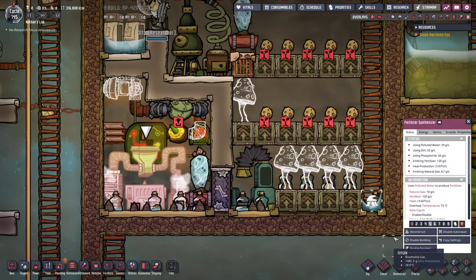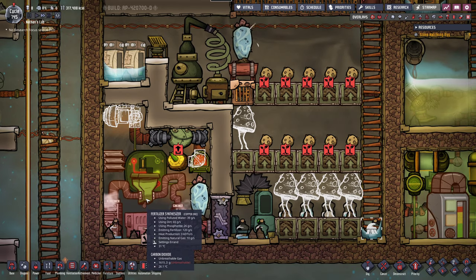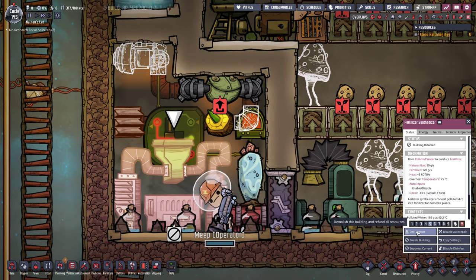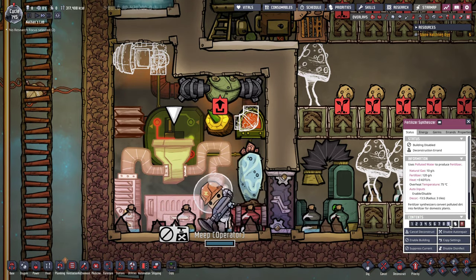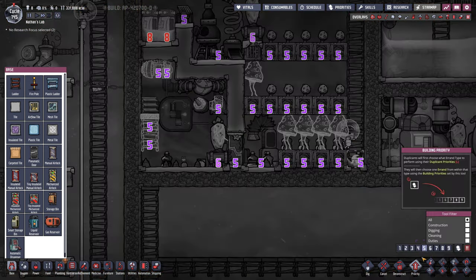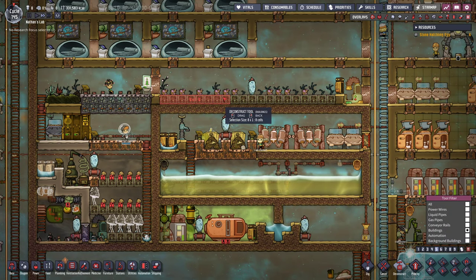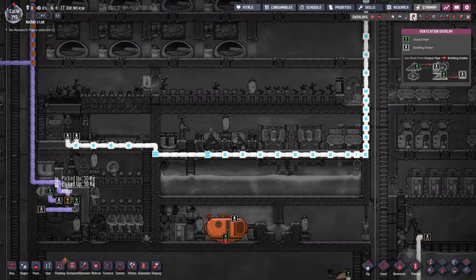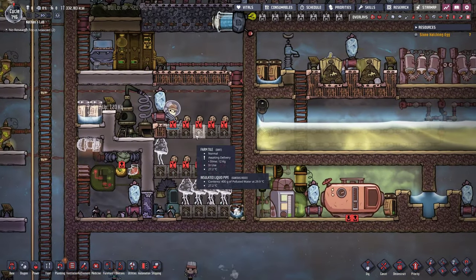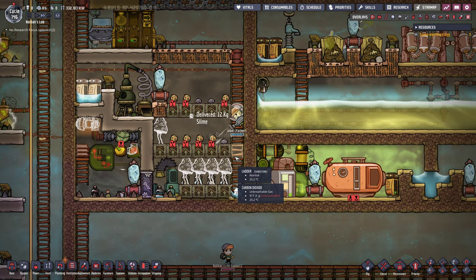Darn it — okay let's disable this building for the time being, I don't want too much natural gas accumulating. How can we reach this build? I think we first have to deconstruct this — I mean this is unfortunate. Now we can build some ladders up to that and we should be able to build it. Looking at our food storage currently I think we can get rid of half of the plants for the time being, otherwise my farmer is going to be too busy to tend to the mushrooms. Yeah he's fertilizing the mushrooms which is great.